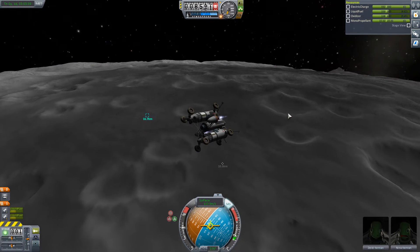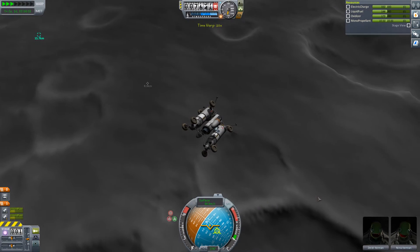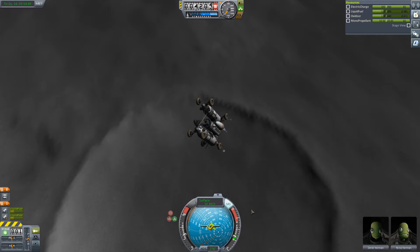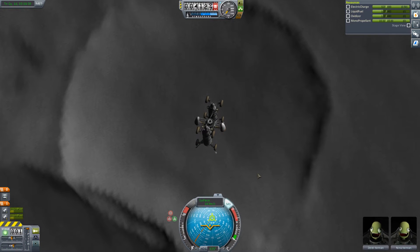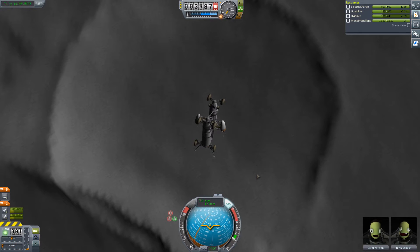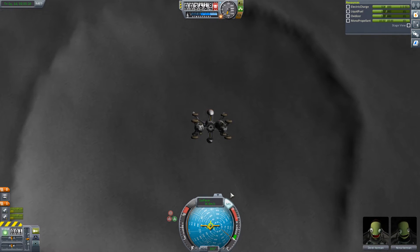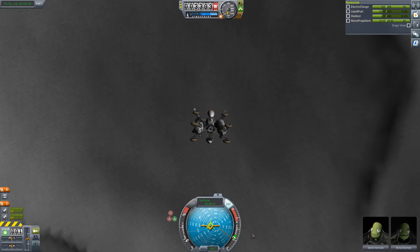I'm going to try and hit this spot here. Our speed is slowing - we are rotating, let's stop that a little bit. I want to head a bit more this way. We are accelerating - oh no, there we are. I think we're going to fall into this crater nicely. I want to try and hit more towards the middle - let's just go that way a little bit. Fuel is fine, electricity is fine. We're going down at 30 meters per second.